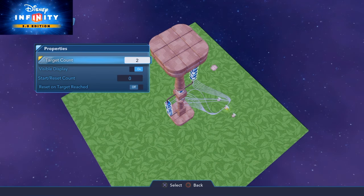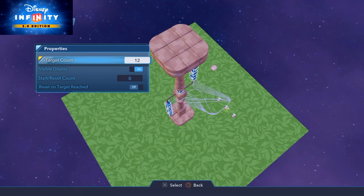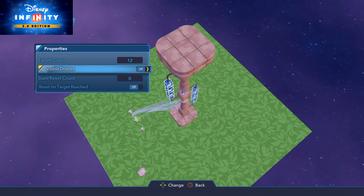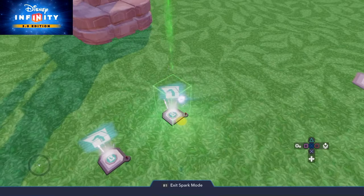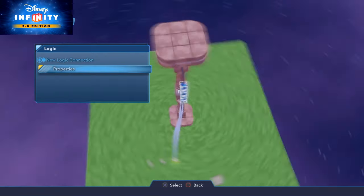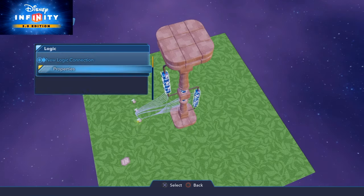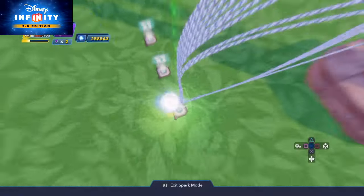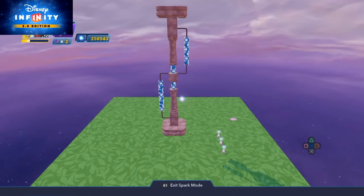Counter one and two, I don't need visible — counter three is always going to be visible, showing you going up. Otherwise we'd have three sets of score, which would be confusing. Counter two triggers explosions when we reach 12, so we know we're getting somewhere. Counter one triggers a few explosions at six. I'm switching visibility off for counters one and two.